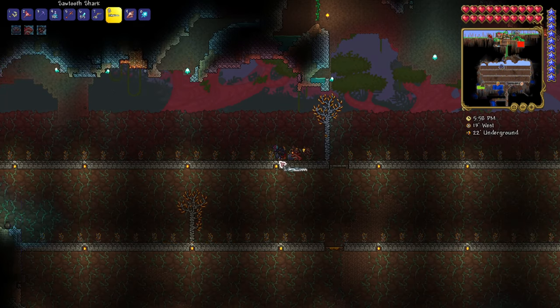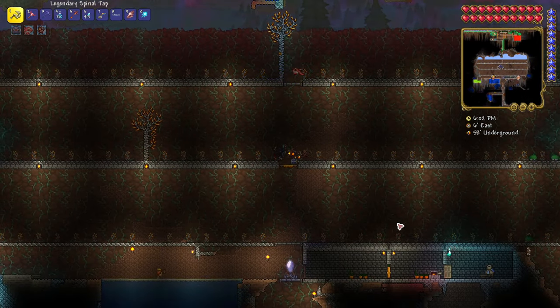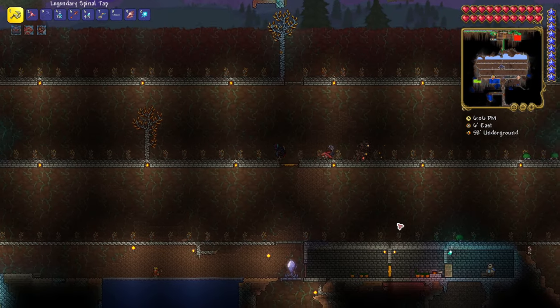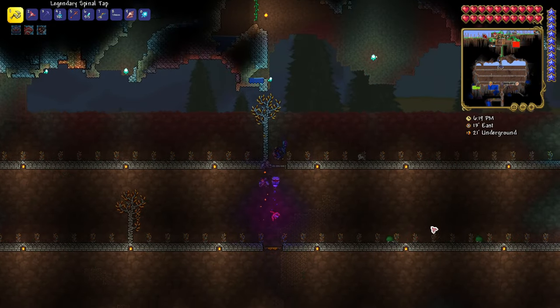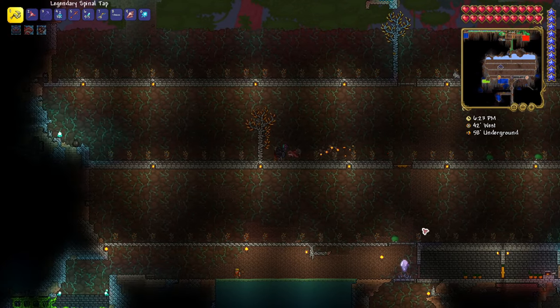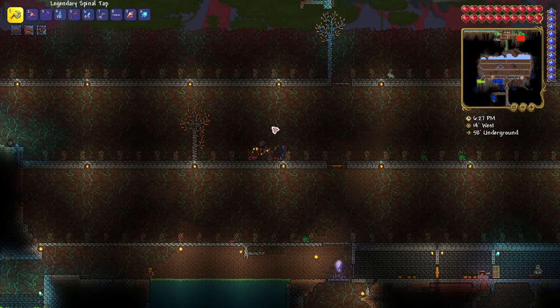You leave it for one hour and it's going to repopulate — the trees will regrow and be ready to harvest again. To summarize the key things: vertical clearance of 16 blocks, spacing between saplings of 3 blocks, no moss, no dripping liquid, and no blocks inside the clearance area.